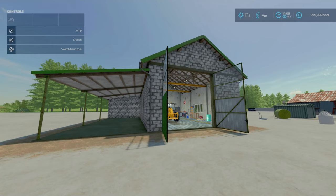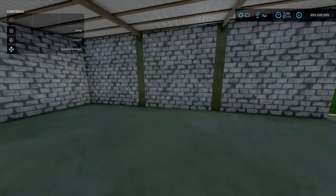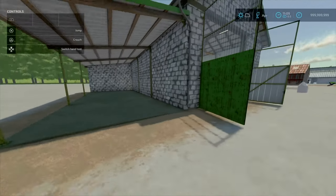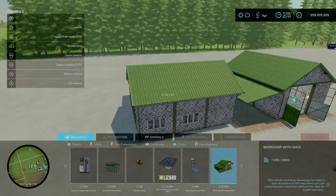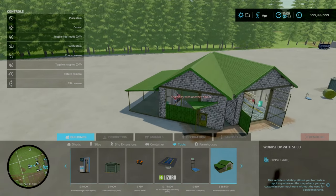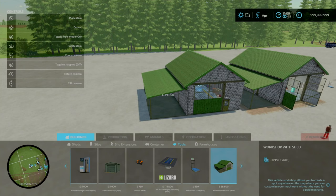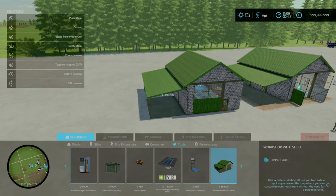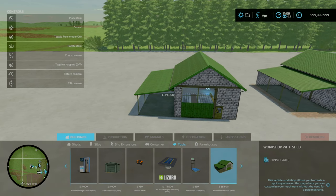Next — for our final placeable of the day, we're looking at the Workshop with Shed, also by Naylu. This is 17.98 megabytes to download. Slot count is 9 going down to 1. It's a workshop area with an open storage shed attached. You'll find this under Buildings, under Tools. It costs 39,800 to buy, daily upkeep of 25. It does have a set amount of rotation, and free placement is available but may cause leveling problems that must be fixed manually.